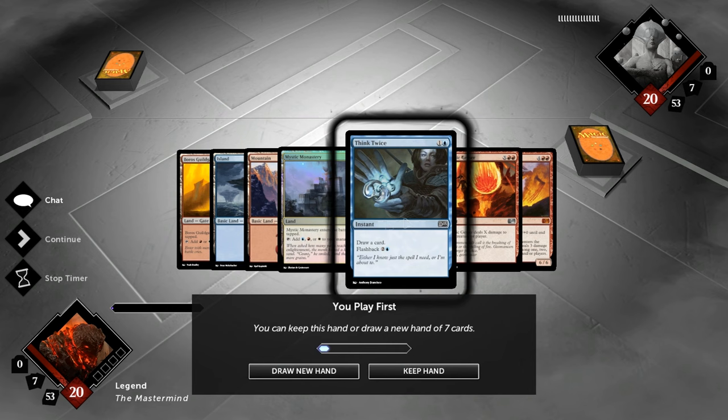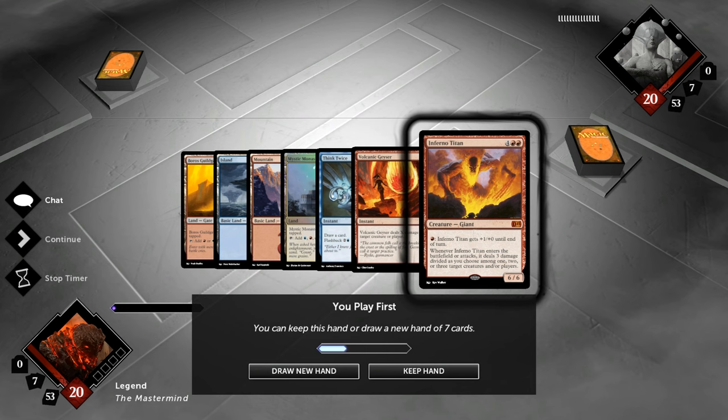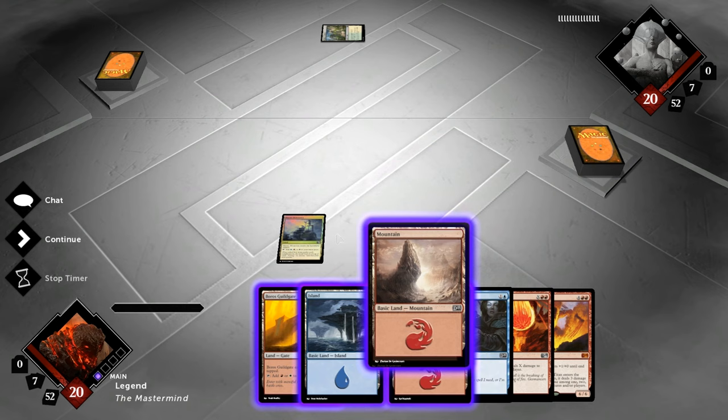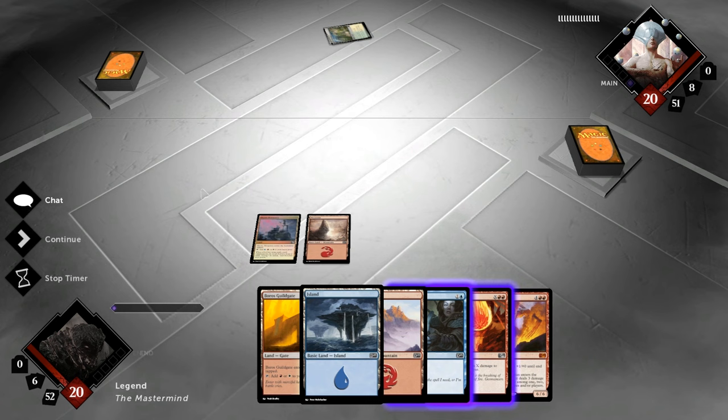Let's move on to another game. Our opening hand looks pretty good — we've got Think Twice for the early game, we can always use the Geyser as removal, and we've got an Inferno Titan to finish things off. Let's lead with our tap land and pass. I'm probably just going to play a basic on two so we can cast Think Twice, and probably basic on three to flash it back.